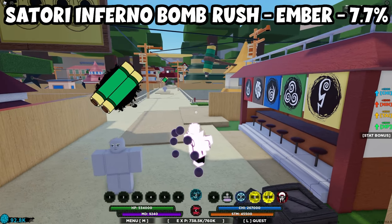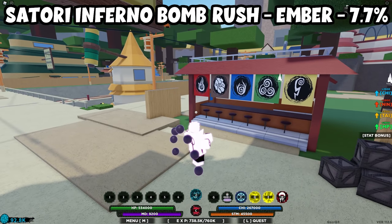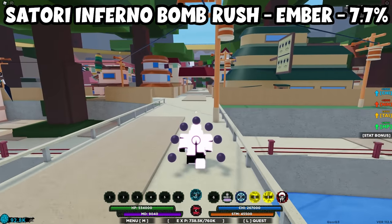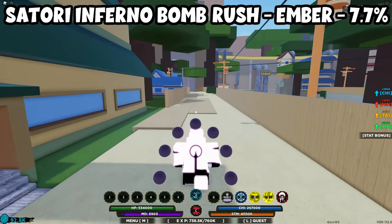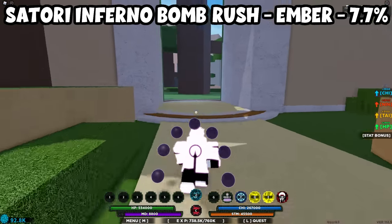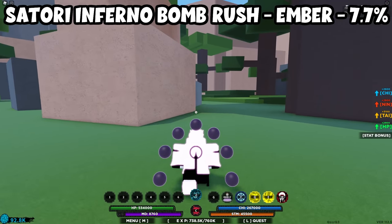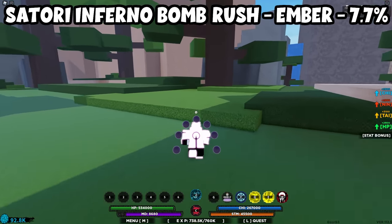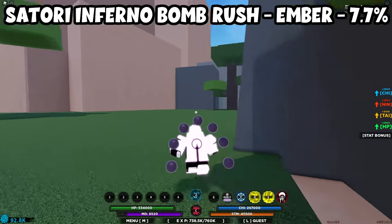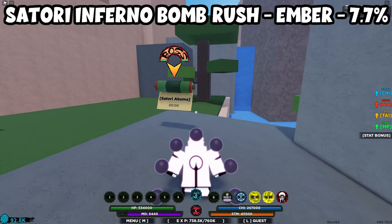For Satori Inferno Bomb Rush, which is the Amaterasu Shuriken Rush, you want to start here and kill Satori Akuma. I'm going to run to Satori Akuma to show you where it is. It's going to be a 7.7% drop chance from Satori Akuma.